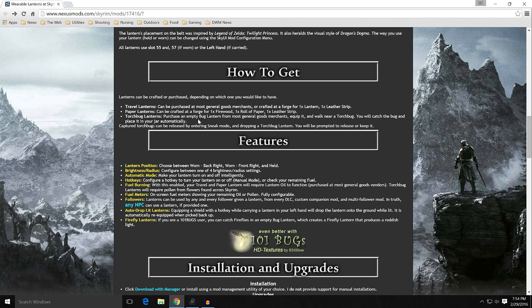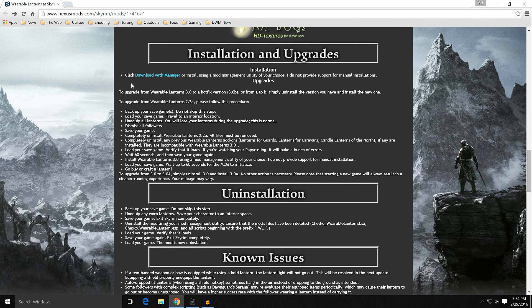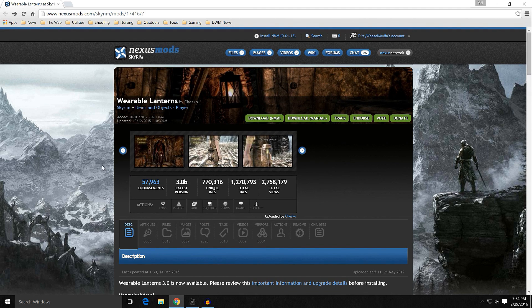Torch bug lanterns you purchase empty. Features include lantern position: you can wear it on the back, front, or carry it. It has the MCM menu which lets you change a bunch of different settings — it's really immersive. For installation and upgrades, download with Manager. If you're upgrading or uninstalling, follow the instructions carefully. Then let's go into the game and take a look at Wearable Lanterns, then we'll come back and install it.